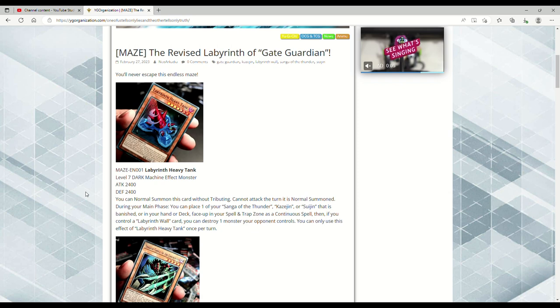This is freaking sweet! You just summon it without tributing, it's a big beat stick, you take any of the three pieces of Gate Guardian from the hand or deck and put them in the Spell and Trap Zone, then you just have to control a Labyrinth Wall card to pop a monster. This gives me Sapphire Pegasus vibes — really cool. Remember Labyrinth Tank was originally a Fusion Monster, so now they made it an Effect Monster with a dope effect.